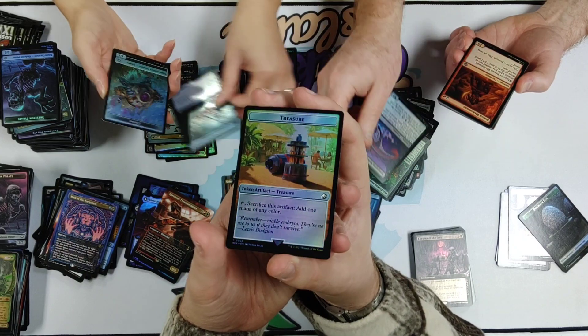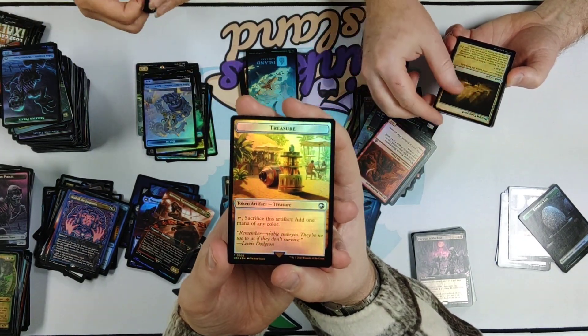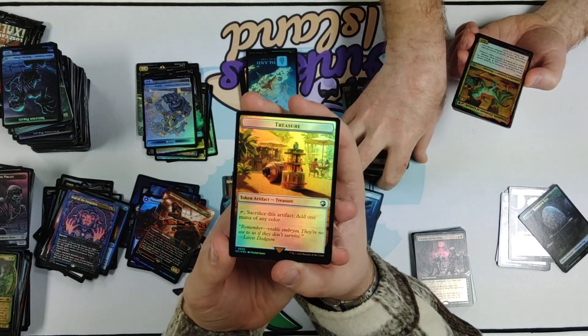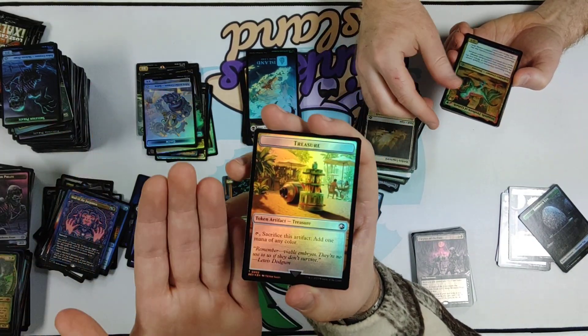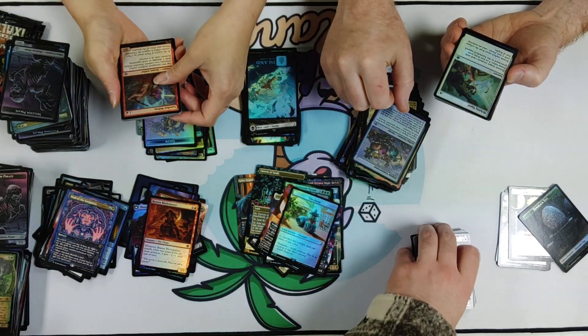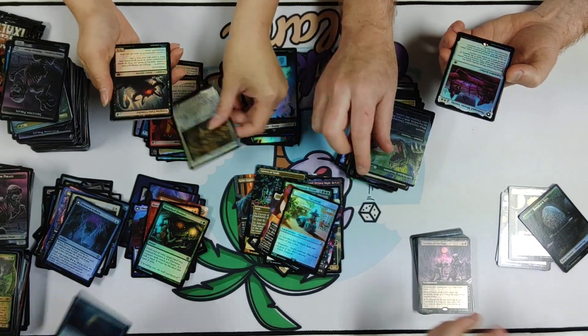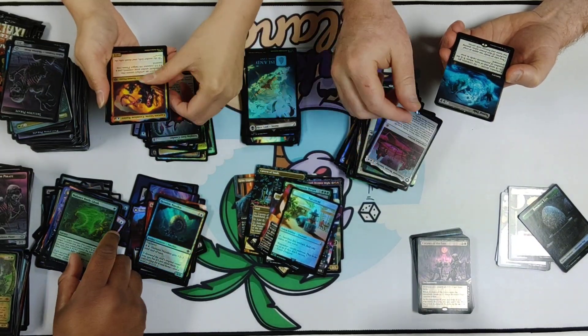The Treasure token — which I know is a lot for Jurassic Park fans — the treasure is the can of shaving cream from the movie. Oh my gosh, I forgot about that, I love that. That is one of the best flavorful arts that Magic has done in a minute. I've realized I need to re-watch the Jurassic Park movies.